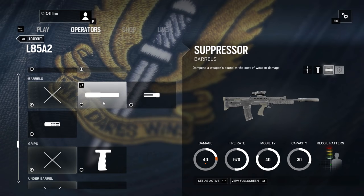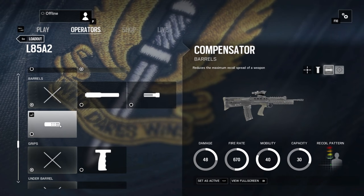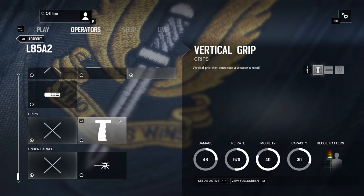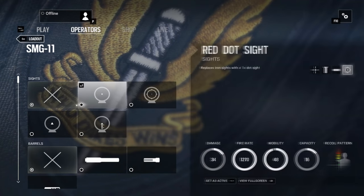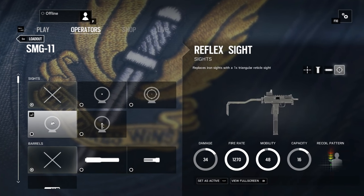Also, something hilarious was that Sledge has breach charges as his secondary gadget. Sledge — the guy with an actual sledgehammer — has breaching charges. I have no idea why.